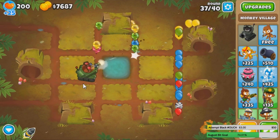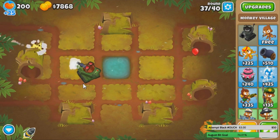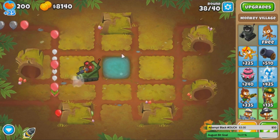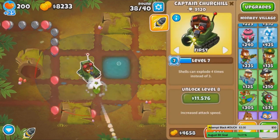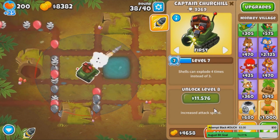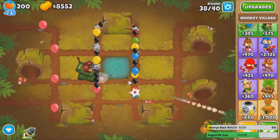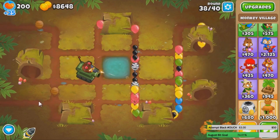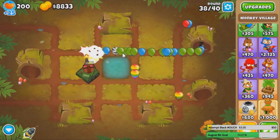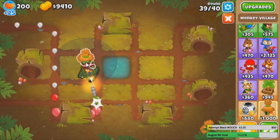Churchill does have some weakness to blacks because his explosion doesn't pop them, so maybe I could get a MIB. Is it worth it to get a MIB, or is it better to just purely upgrade this guy? I'm kinda leaning towards MIB. The ability basically acts as a temporary MIB, but I'm not gonna activate it until I actually need it — because it's not just good versus blacks, it's good versus MOABs and ceramics too. Let's get that MIB, we need it.